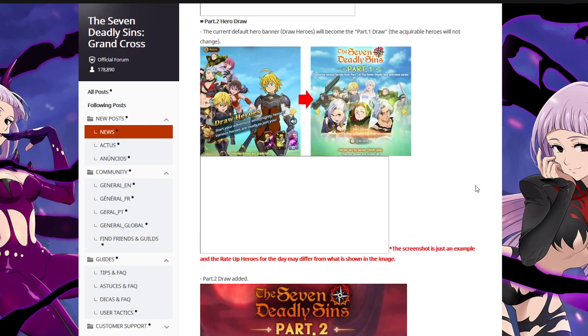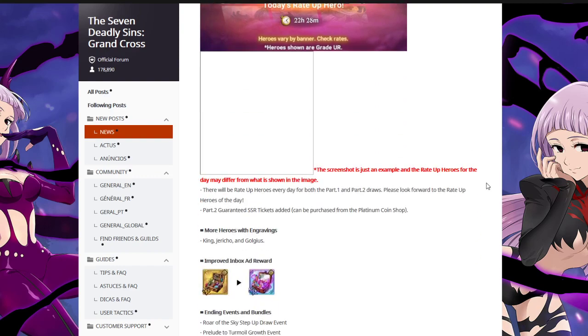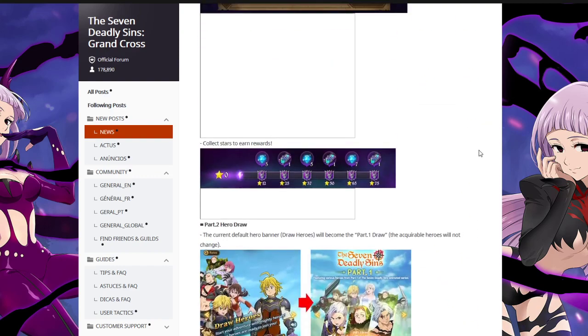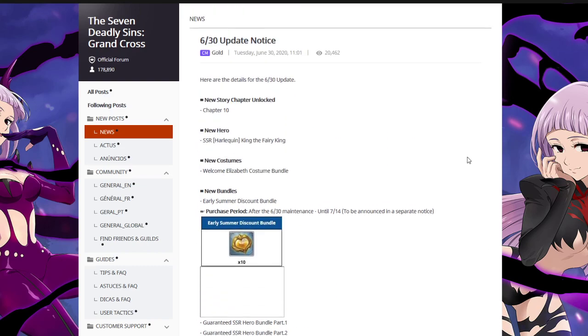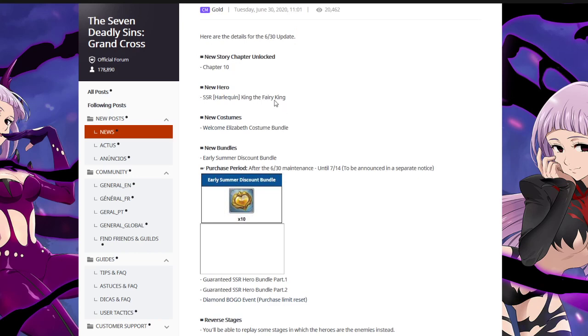We're on the countdown right now, it's going to be up in a few hours. We've got the Part 1 and Part 2 draws. The Part 2 draws — as you can see — there's like Escanor, and this looks like Rimuru from the collab event, so that's pretty sweet. We'll actually be able to have a chance at summoning these units again. Anyway, I'm not here to talk about the patch specifically — I'm here to talk about Red King and what that's going to do to the meta.